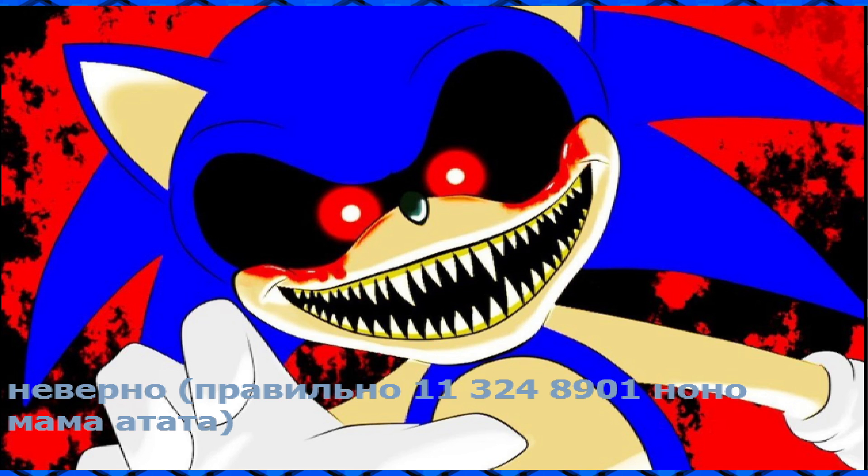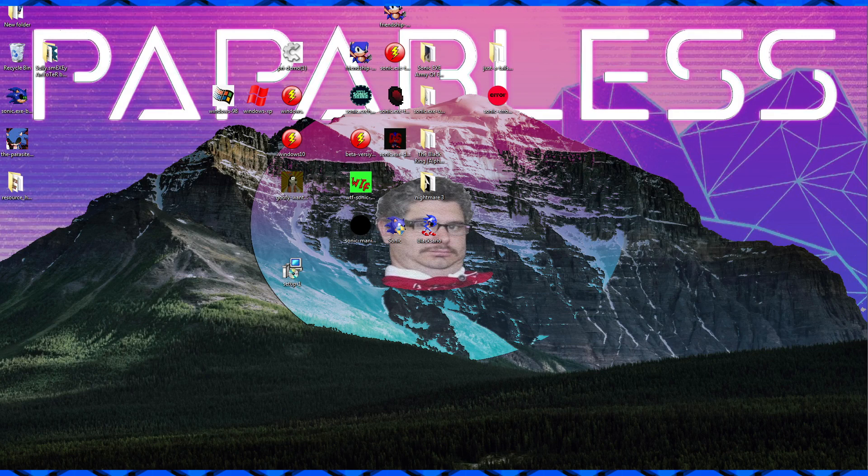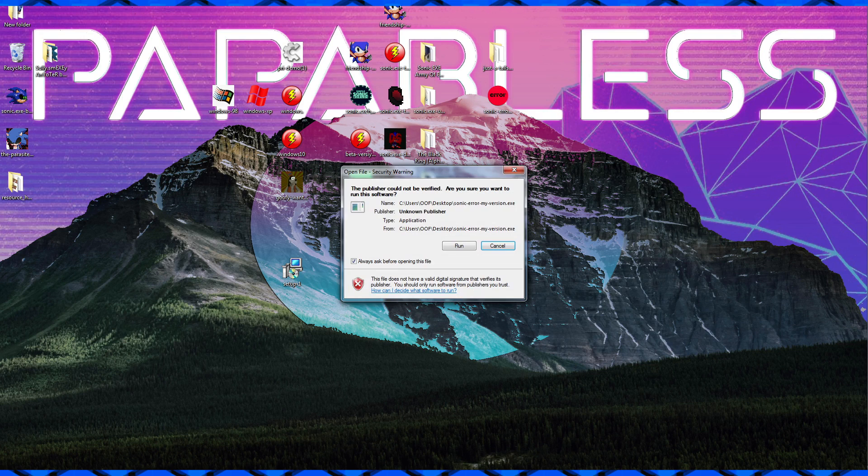I don't know if it works but who cares, let's see. By the way, there's no audio, there's no music - I guess you only get the scream once you failed to put in the code. Put in the code: 11 space 324 space 8901 enter. Okay so I got: 11 324 8901, ho ho mama atata. What am I supposed to do with this information?